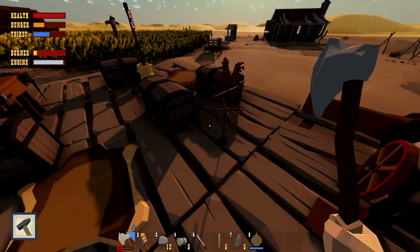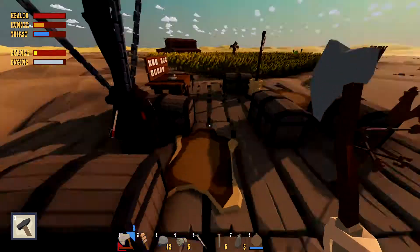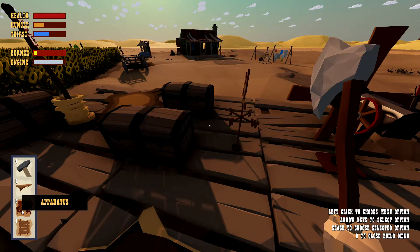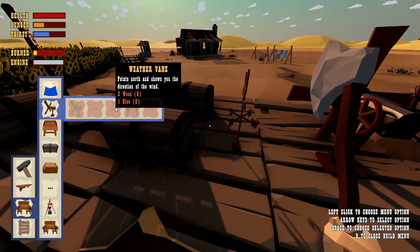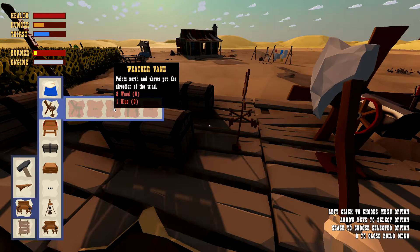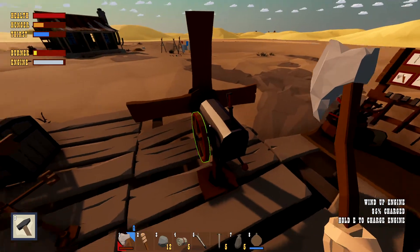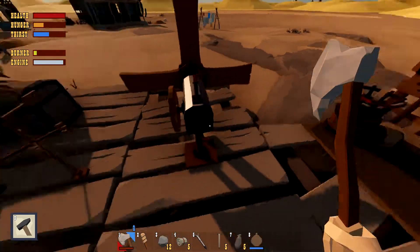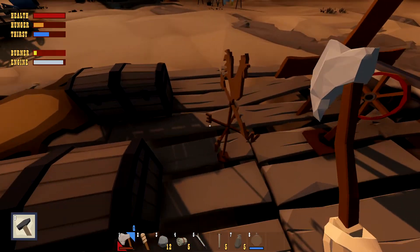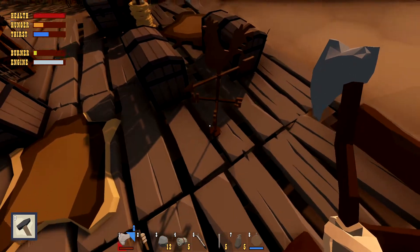What most people don't really understand is that this is a game where you have to navigate the ship. So if you are starting out new, you definitely need to build the two things that help you navigate: the wind-up engine and also the weather vane. This here is the most important thing — as you can see, it points you to the north, west, east, and south.